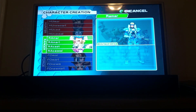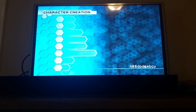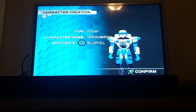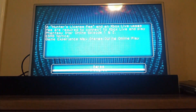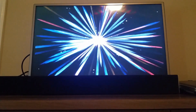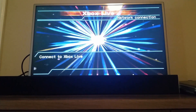I'll pick Ranger just for the sake of the video. For now it doesn't really matter what I look like, so I'll just say okay and create my character. Now you just have to hit agree, and after a few moments it should connect you to the Schthack server.